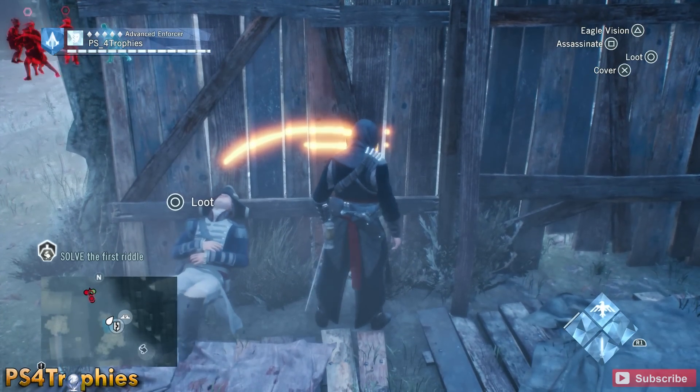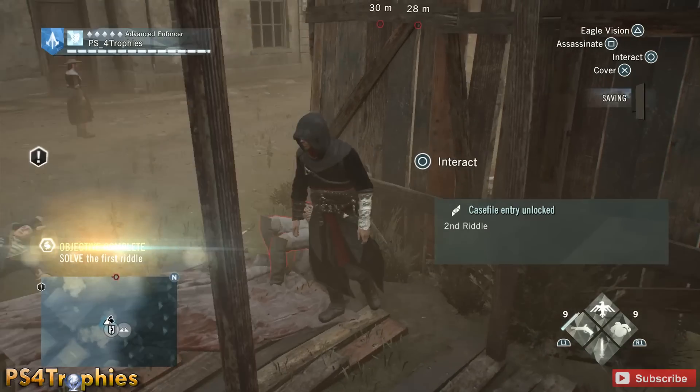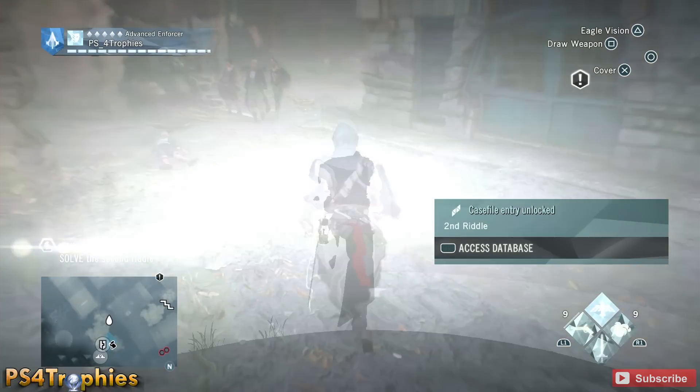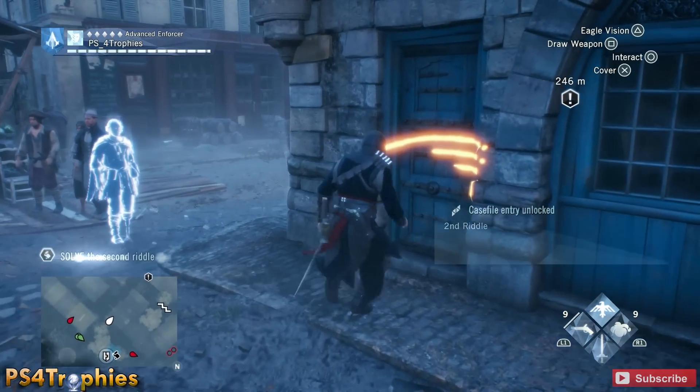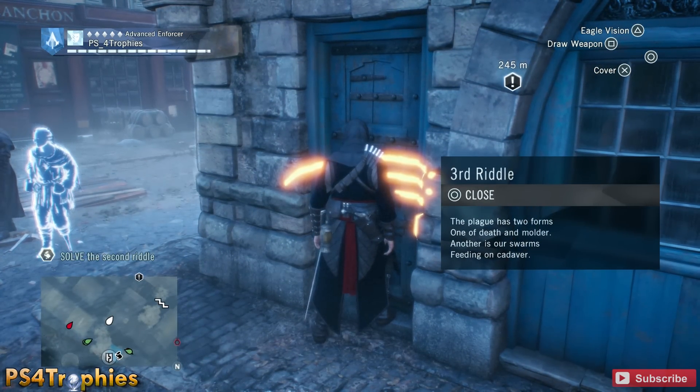Now the next one is going to be extremely close to here — in fact all three of them are relatively close. So we're going to turn around and there's a door here on the corner of the building. Just use your Eagle Vision and you can locate it. As you approach them, you'll hear the little chime indicating that you're close.